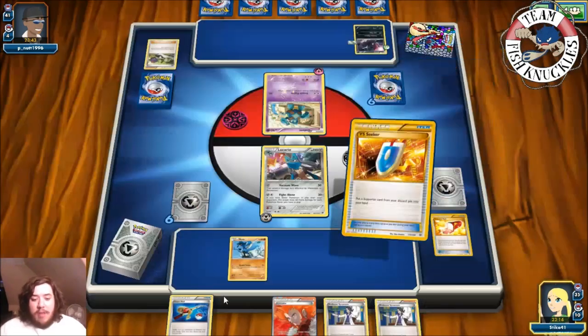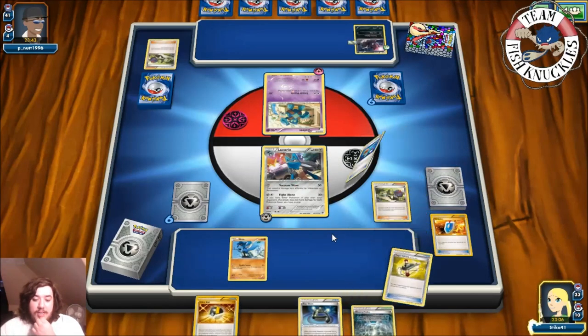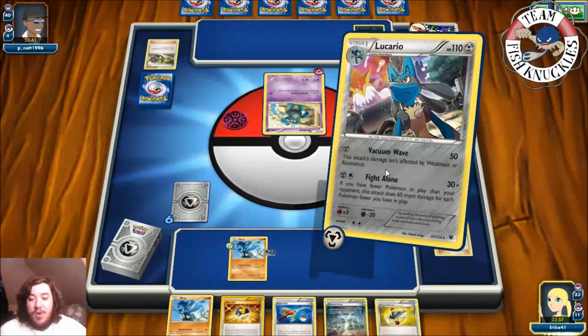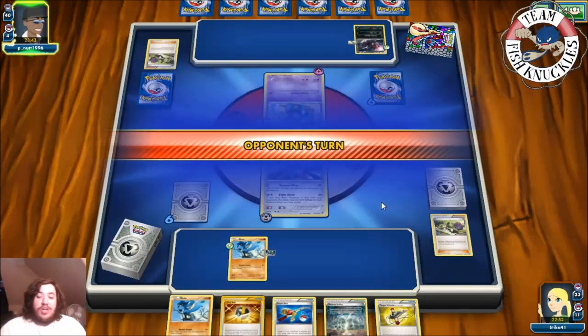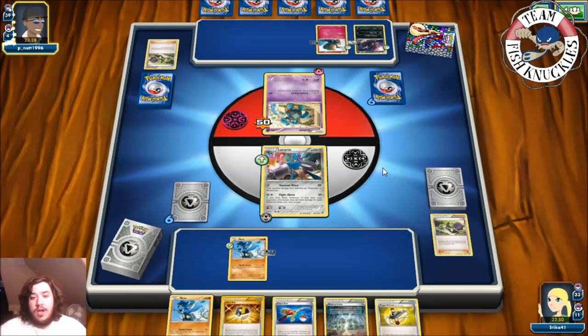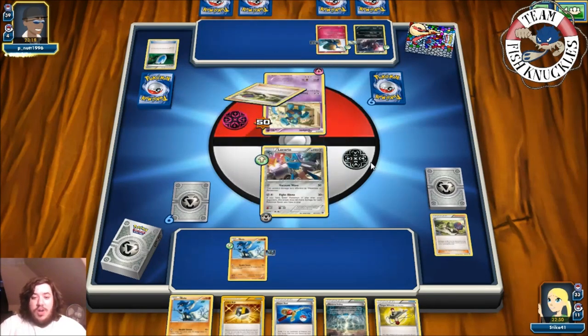There's an Exp Share — great. We don't have a great hand but we'll attach Exp Share to Riolu and Vacuum Wave for 50 damage. Opponent draws and a Xerneas comes down with Exp Share to it. VS Seeker for N — both go to six new cards. They need Golurk and a DCE — those are the two cards they need and haven't discarded DCE yet.